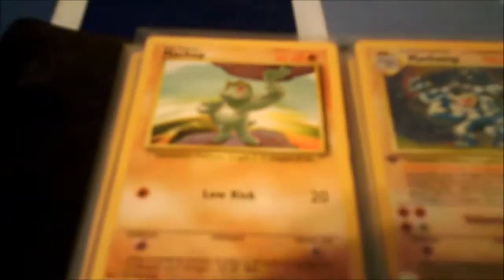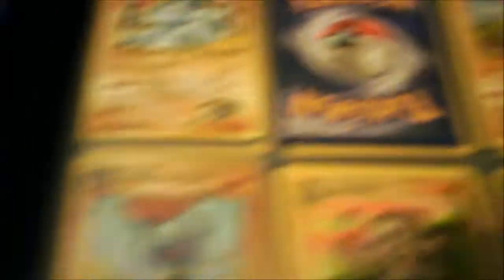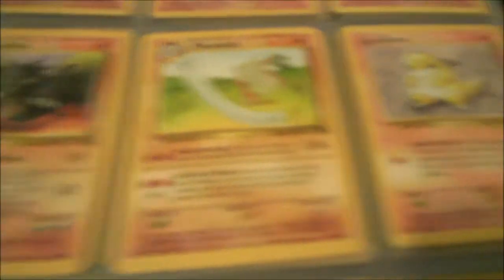Next we have a Machop, a First Edition Machamp — everybody's got those — Golem, Giovanni's Machop, a Diglett, a Dark Machoke, a Graveler, Brock's Dugtrio, a Rhyhorn, a Cubone, a Non-Holographic Hitmonlee, a Rhydon, a Marowak, Sandshrew, a Holographic Hitmonchan, a Kabuto, and Sandslash.